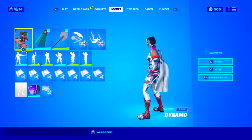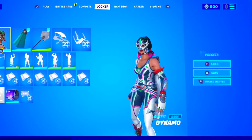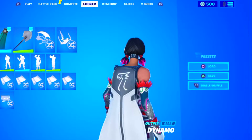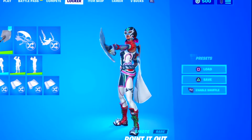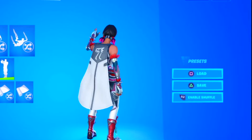Moving on with the eighth combo, we have the dynamo skin alongside the white banner cape and the icebreaker axe. Overall, it's a really expensive but clean looking combo. You can use the banner shield instead of the banner cape, and if you don't have the icebreaker, a cheaper option would be the white variant of the bangshot axe, which came with the 8-ball skin in chapter 2 season 1.